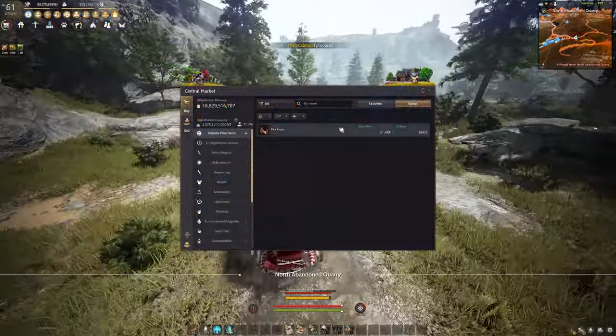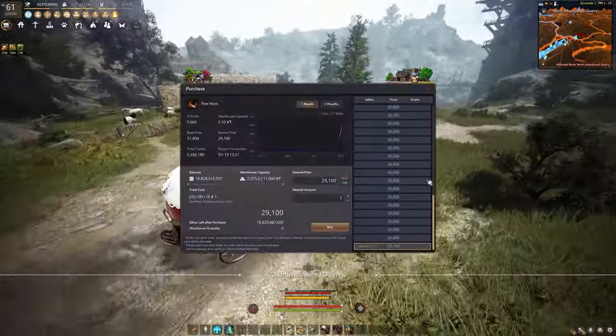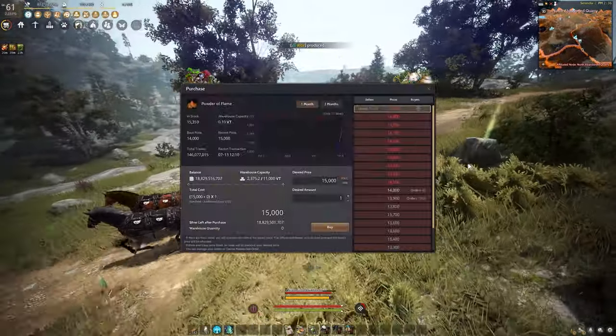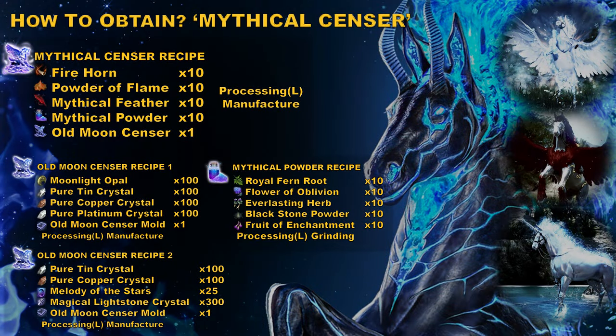Fire horn is an item that can be obtained from hunting, and you can also easily find it in the marketplace. Powder of flame is an item that can be obtained from nodes; you can also find it in the marketplace.